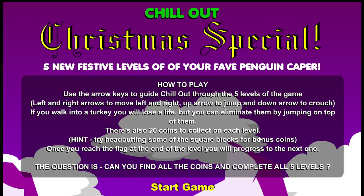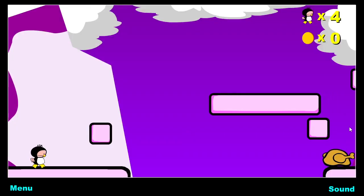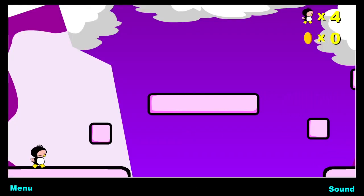There's also 20 coins to collect on each level. Try headbutting some of the square blocks for bonus coins. Once you reach the flag at the end of the level you'll progress to the next one. Can I find all the coins and complete five levels? It doesn't look like a very long game — just a simple little Mario clone.